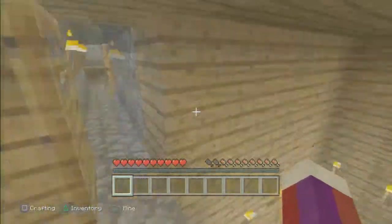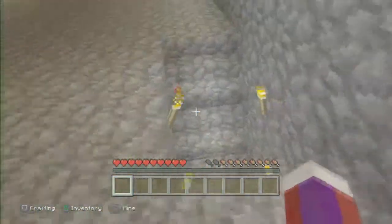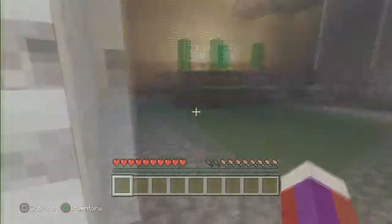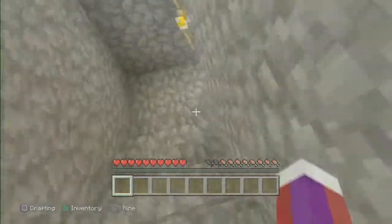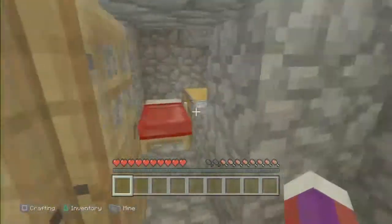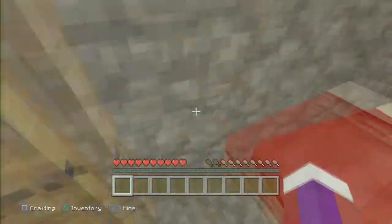This leads us to the storage room I was telling you about. If you go more down you pretty much go into his main level. It's dark — hopefully no creepers come by. We go down and this is his little basement that he built. It's pretty nice but he still needs to add more — it's still not that bad.